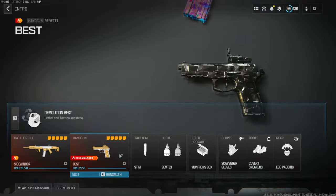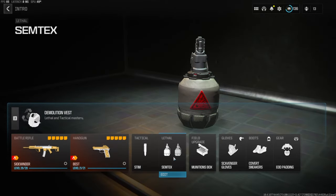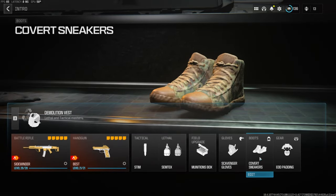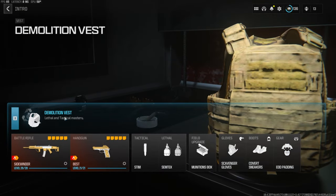For the secondary we're going to be using the Renetti. For the tactical it's the stem. For lethal, field upgrade is the Munitions Box. The gloves are Scavenger Gloves, the boots are Covert Sneakers, and the gear is EOD Padding. For the vest we're using the Demolition Vest — this is basically Resupply and it gives you two lethals.